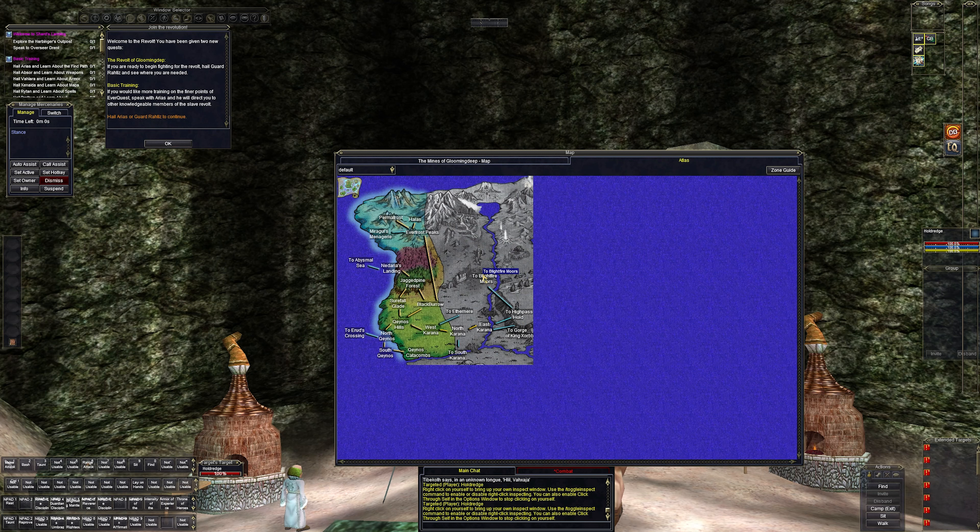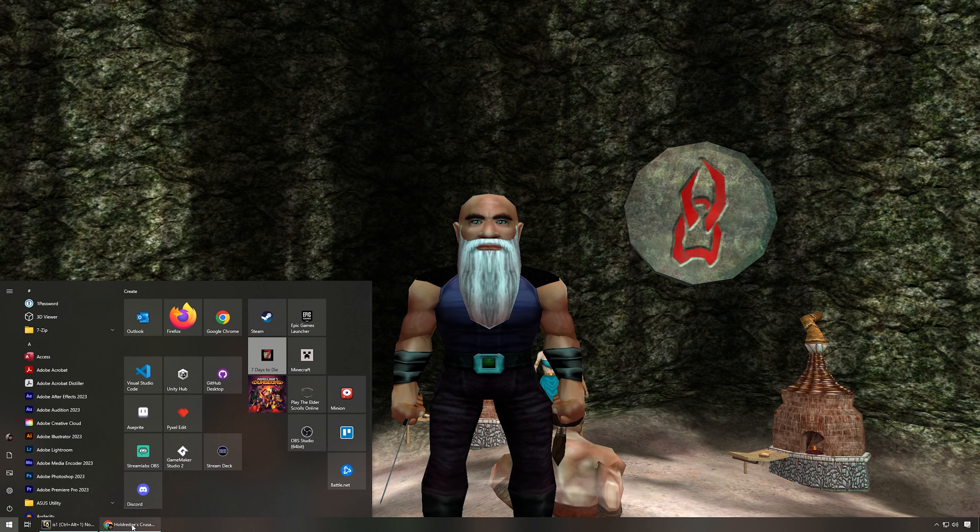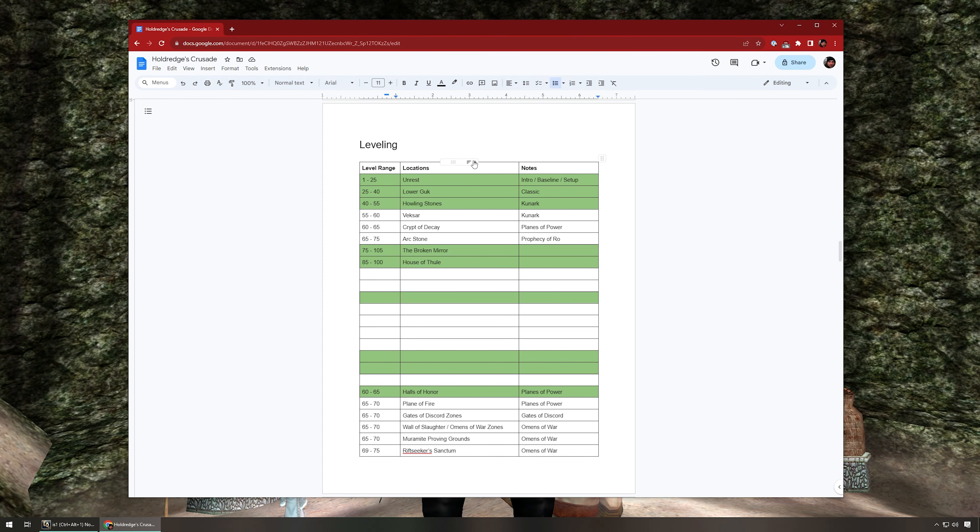Crescent Reach - that's the name of the zone. Crescent Reach is the zone we're probably going to be doing a little leveling in. It's a little bit harder than Unrest but more progression-oriented - there are level five mobs here, level ten mobs here, that kind of thing. So we're going to go through some of these zones and eventually we'll hit every zone in the game. We'll make our way to Plane of Knowledge.